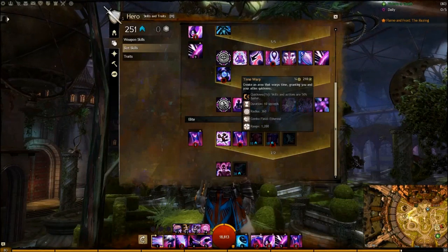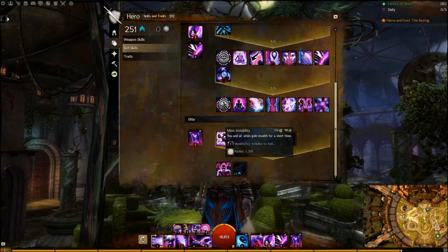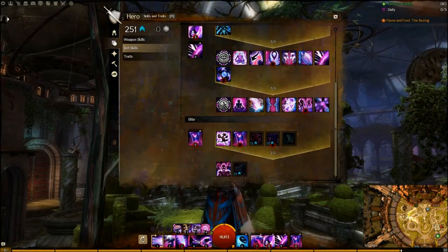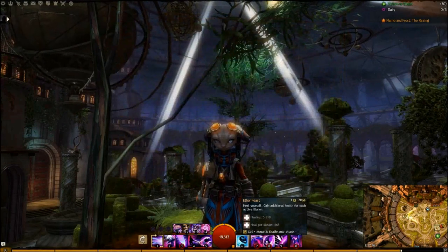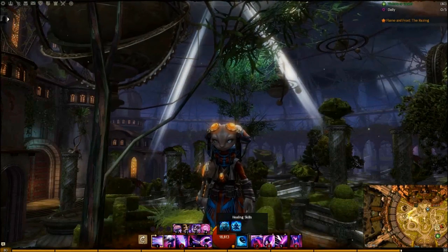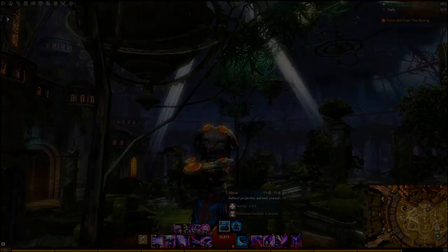Mesmer elites are fairly straightforward. Even with the recent nerf to Time Warp, it's still one of the best elites in the game and will be what you use most of the time. Mass Invisibility can also be useful in PvE situations to skip content. Always use Ether Feast because it's the biggest heal a Mesmer has with a fairly short cast time and low cooldown. Mirror can potentially be useful for some dungeons if you find yourself in a group that has very little reflect.